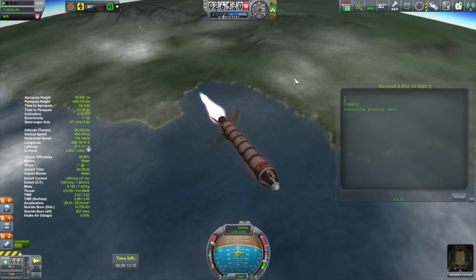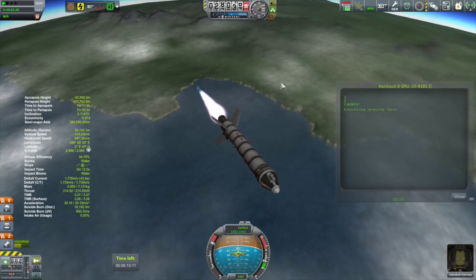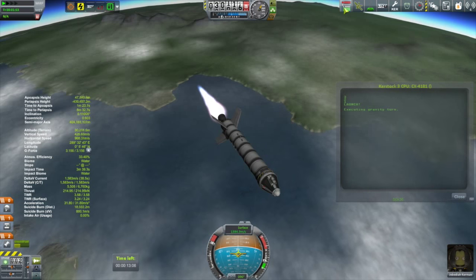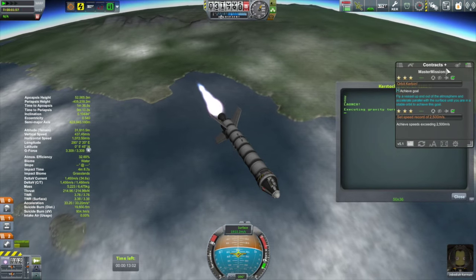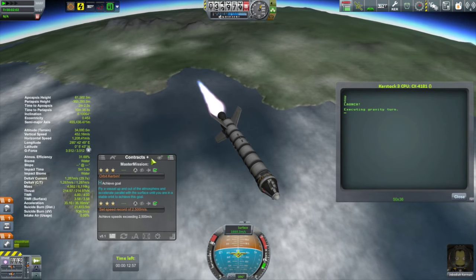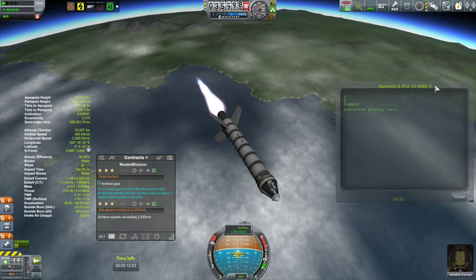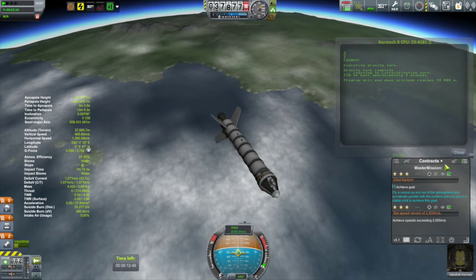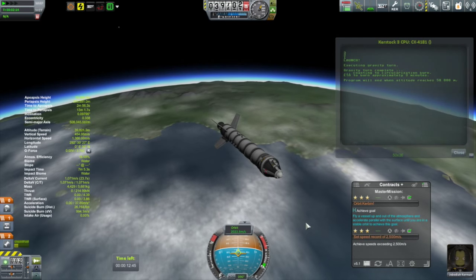The thing to notice along this ascent is how well it tracks along the prograde vector. This is what I would love to be able to do if I simply had the manual dexterity to do it. This is what I would consider an ideal launch profile. What this is going to do is just burn until my apoapsis gets up to 80 kilometers, and then it shuts off the engine. That's all it does — I do the final circularization manually.